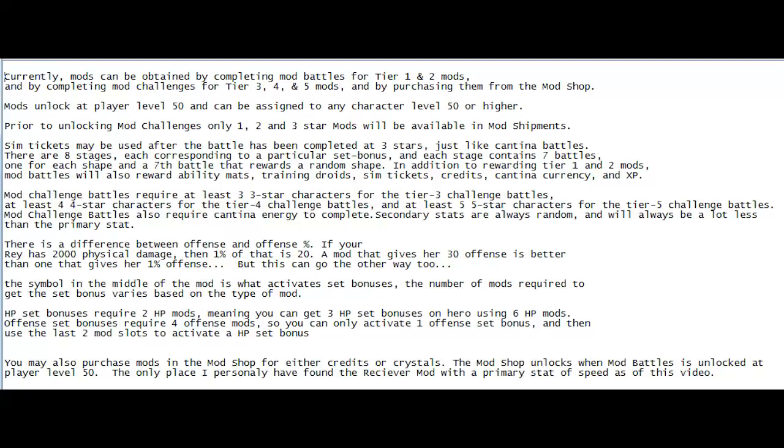I'm not saying one is better than the other, but in the arrow mod — the top right corner — when you need speed, you need that as a flat, and that's the place to get it. As far as your secondaries, sometimes the percentage can outweigh the flat. I can't say what's better — that depends on what character you're working on and what you're wanting.